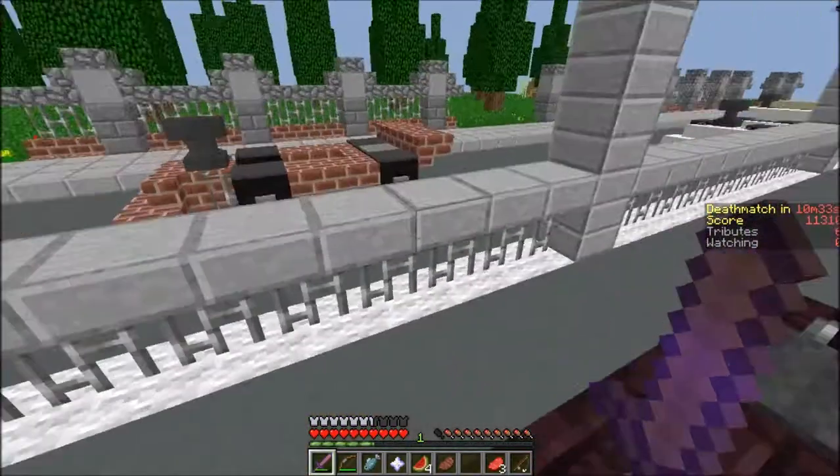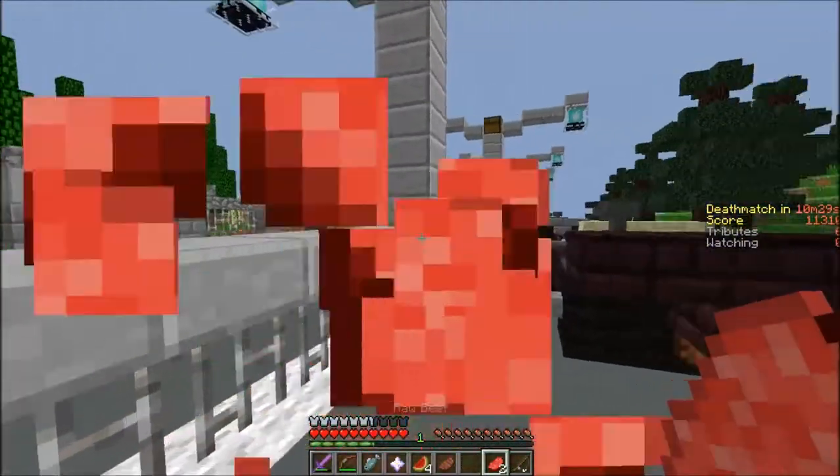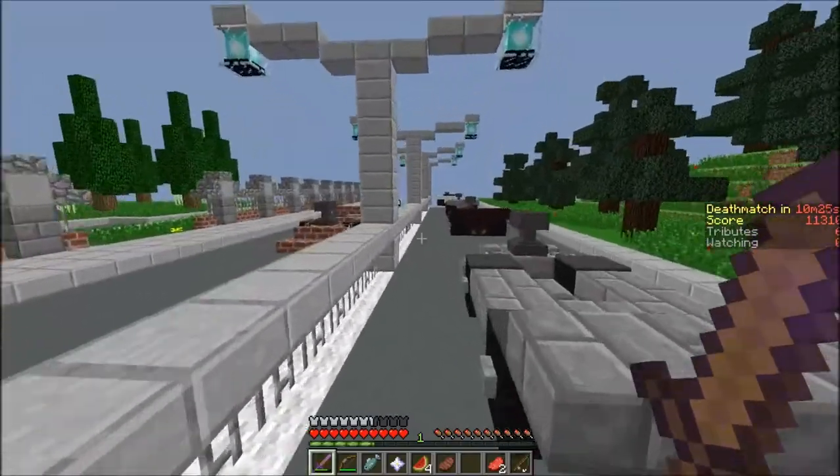Welcome back everyone, B-Man2000 here, showing you where the secret enchant table location is on Duckville City. To get to it, you need a bow with at least two arrows, and that's exactly what I have.